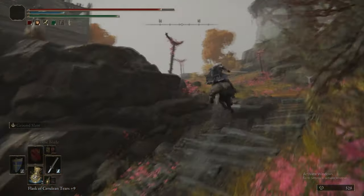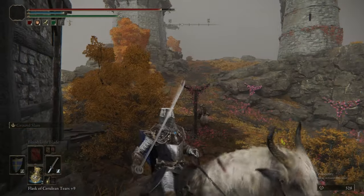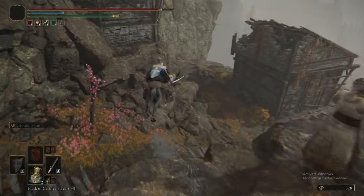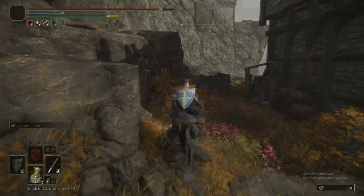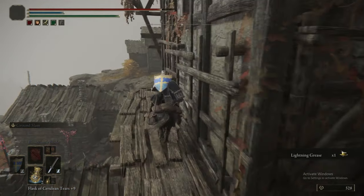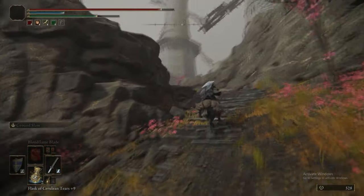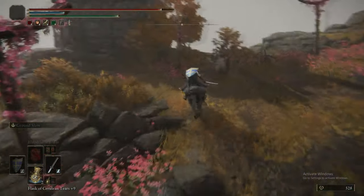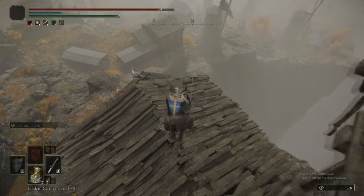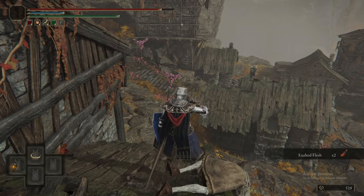There's a Raw Meat Dumpling. Grease in general is nice to apply a buff — if you feel you're going to be short on damage or an enemy is particularly weak to a certain element, like the finger creepers: if you want an easier time against them, just slap a fire grease on your weapon and it makes them easier to kill. And there's an Exalted Flesh on the edge of the roof.